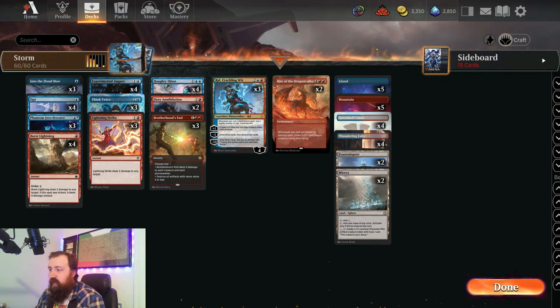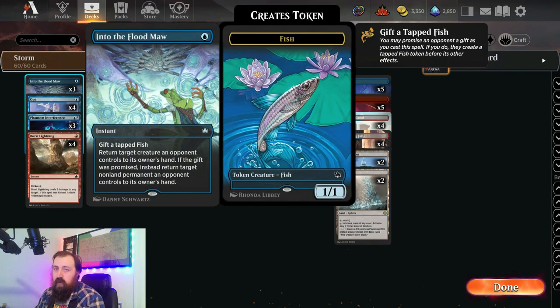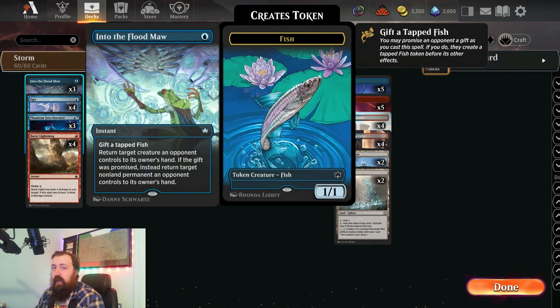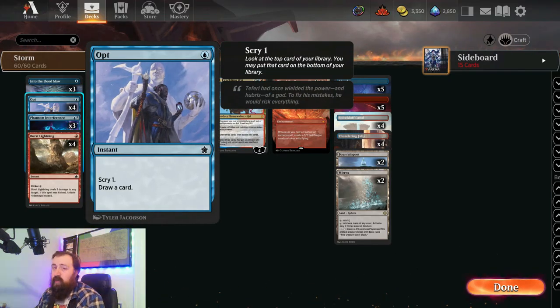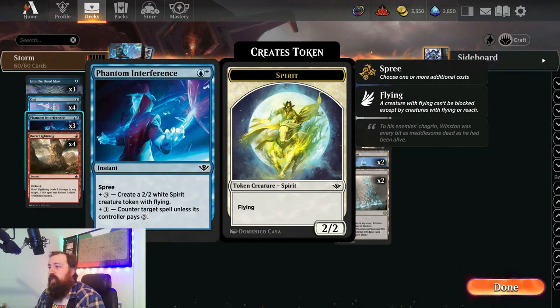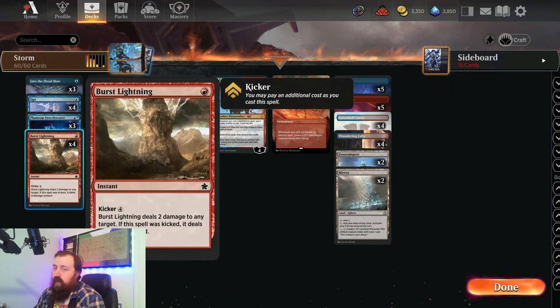Let's take a look at some of the instants and sorceries. We've got 3 Into the Flood Maw, which can bounce a creature the opponent controls or bounce a problesome permanent like an enchantment or a planeswalker. We have 4 Opt, which is scry 1, draw 1. We have 3 Phantom Interference, which is basically like a mini counterspell — it can counter target spell unless they pay 2. It's really good in the early game, really bad in the late game, unless they tap out, or you can pay 4 to make a 2/2 white spirit creature token with flying. We have 4 Burst Lightnings, which are just a better Shock — it can deal 2 damage, or in the late game we can kick it for 4 damage.